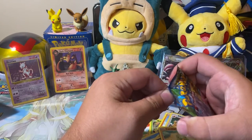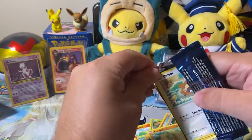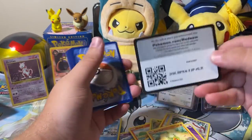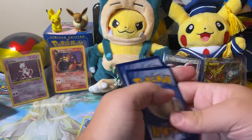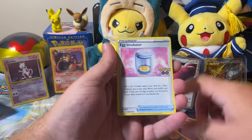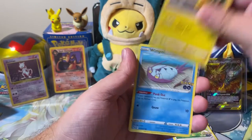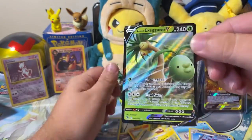All right, on our fifth pack. Code card for the fans — QR. From the back to the front: Fighting Energy, Rare Candy, Camerupt, Egg Incubator, Bidoof, Charmander, Pikachu, Wimpod. Alolan Exeggutor V.